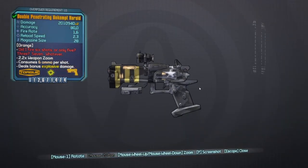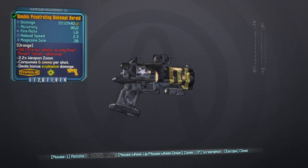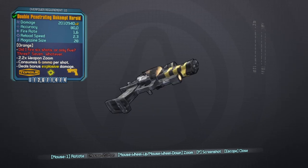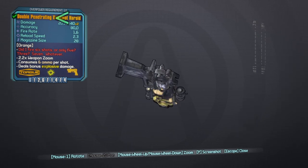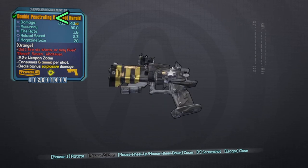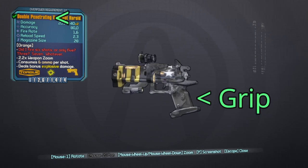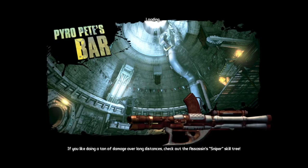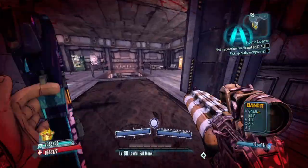Now if you guys are not aware, the perfect double penetrating Unkemterald is combined of two parts: the prefix, which is double penetrating as I already mentioned, and the grip, which has to be the matching Torg grip, which matches with the manufacturer of the weapon. You guys are going to want to hit the Torg vending machine.